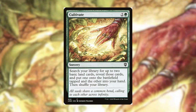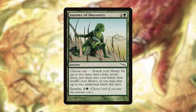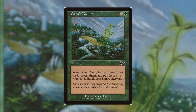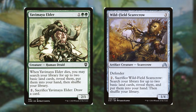Next, our 3-drops. Obviously Cultivate makes our list — I tried to keep our ramp strictly lands into hand, but sometimes you have to put a land on the battlefield. Journey of Discovery says choose one: search your library for up to 2 basic land cards, reveal them, put them into your hand, then shuffle your library; or you may play up to 2 additional lands this turn, with Entwine for 2 and a green. Typically I only use it for the 2 lands into my hand, but if you've already flipped Saseya you won't worry about cost and will probably pay 6 for 2 lands onto the battlefield untapped. Gaia's Bounty searches 2 forests into our hand, and Yavamiya Elder and Wildfield Scarecrow can search 2 basic lands into our hand when they hit the graveyard. Yavamiya Elder can also draw us a card.